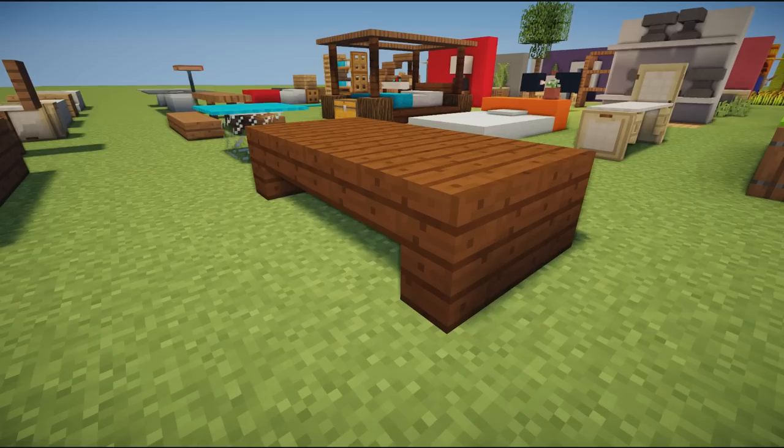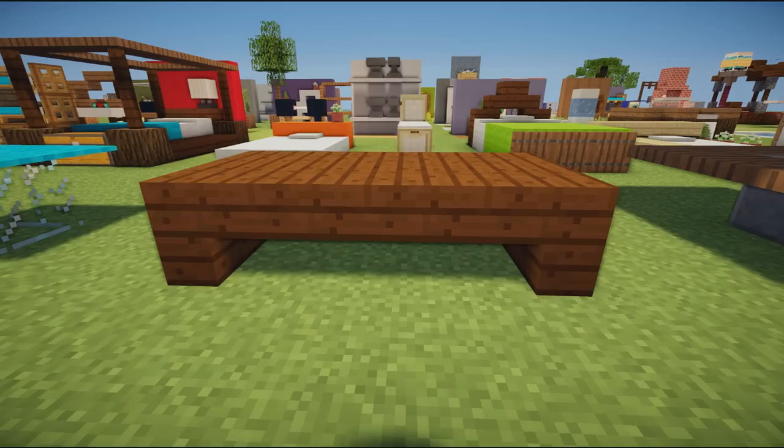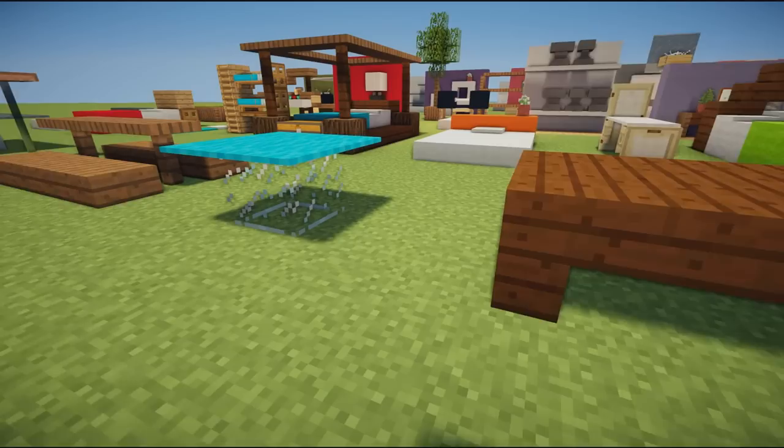We then have a very simple dining table — just some upside-down stairs facing inwards with a few rows of slabs. You could use this in any color: cobblestone, oak, birch — anything with a stair and a slab can make this table design. It's simple but very effective for any home.